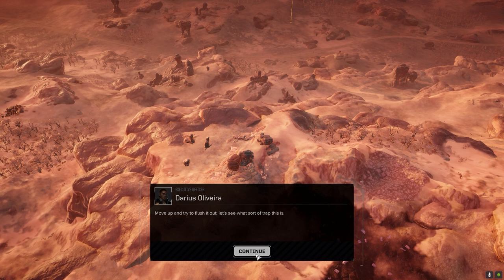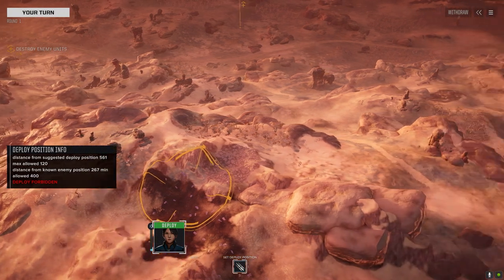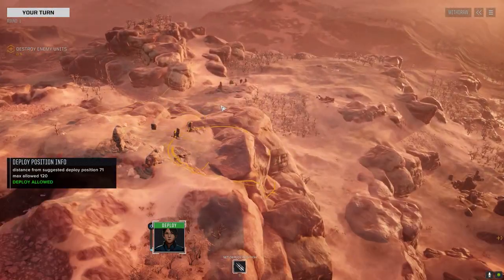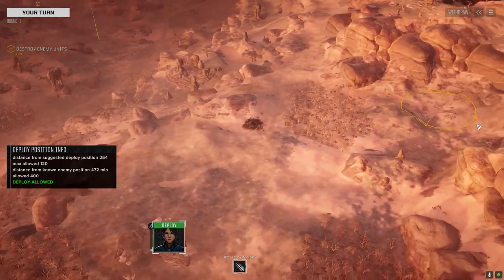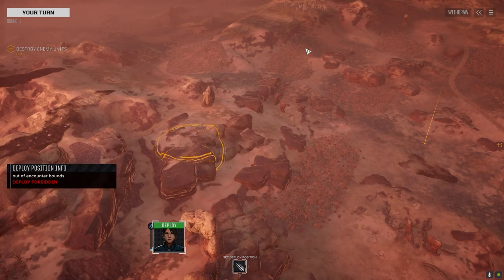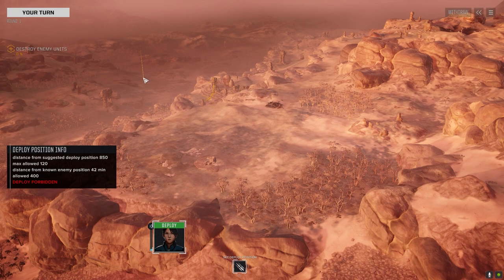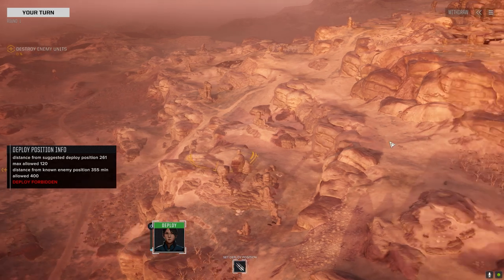Here we go. Normally on this map you start here and the reinforcements show up over there. They do have reinforcements — we could show up behind them and take this from a different angle. There's the edge of the map board. This is going to be a long range engagement if we start up here. This guy's got a lot of firepower — could be bad, although a lot of times this is more of a decoy, like a heavy vehicle.